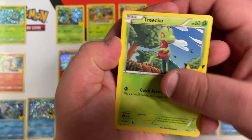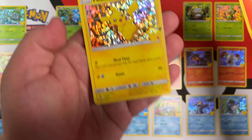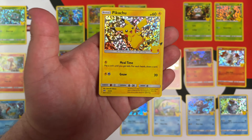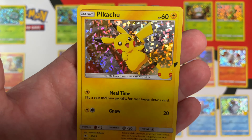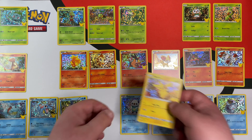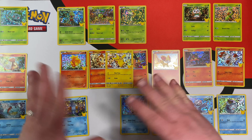We have Trico, Sobble, Scorbunny, and Hollow Pikachu! Let's go! We have finally pulled the Hollow Pikachu. Not bad at all. Very happy about that. It doesn't have a spot on the mat — I'm not sure where to put it. We'll just put him right in the middle.